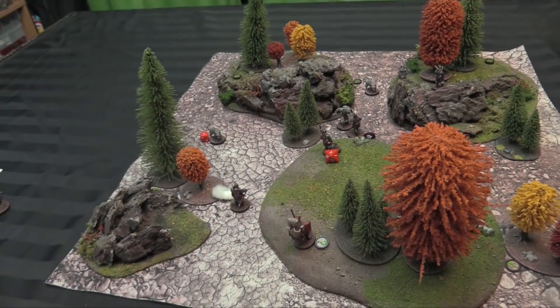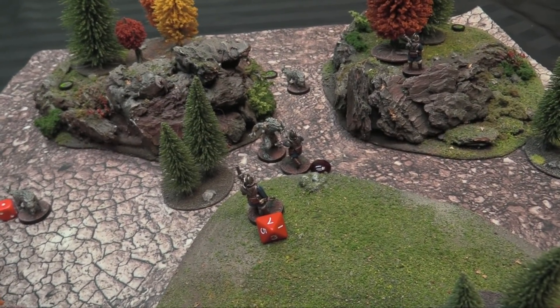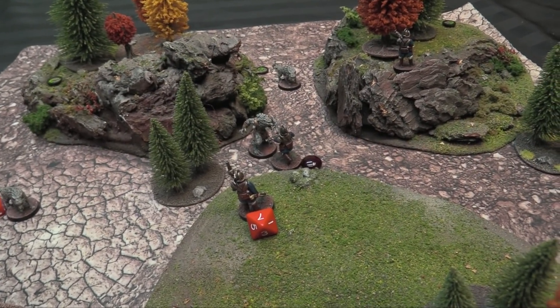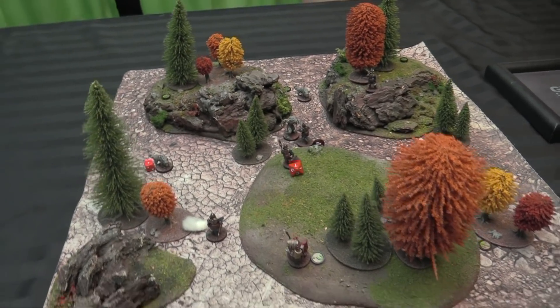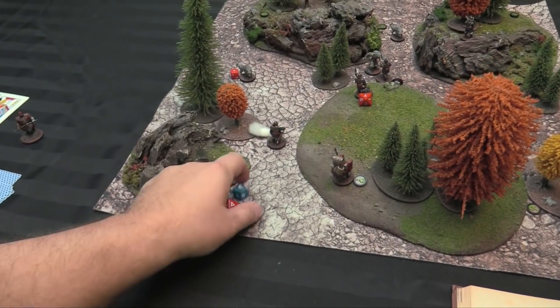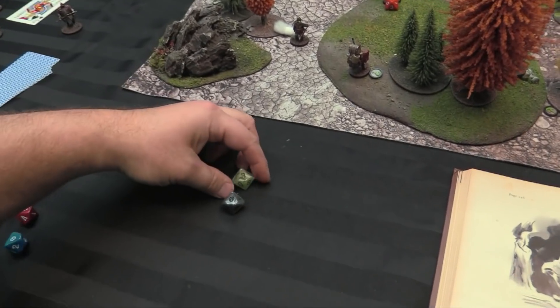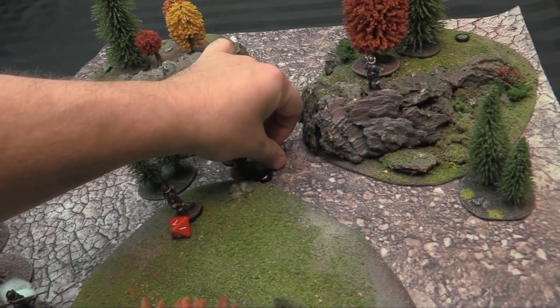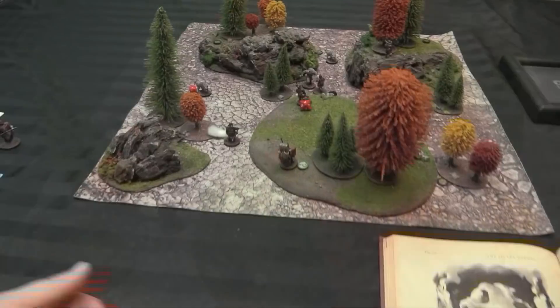Just the grenadier left fighting the werewolf with a torch. Let's see if we can hit — defense 13, he's plus 1, rolls a 12. It fights back at plus 2, rolls 9, 10, 11 — doesn't quite hit. Both are fatigued now but it's end of round so it doesn't super matter.